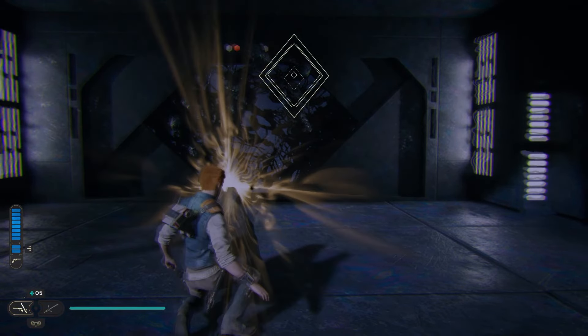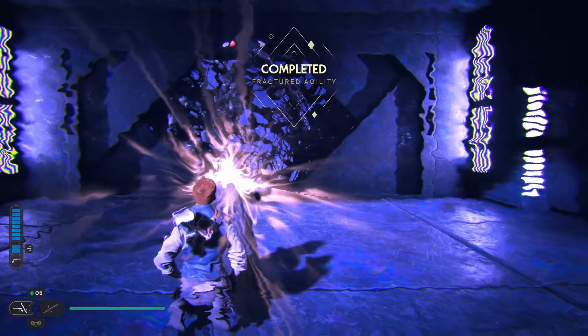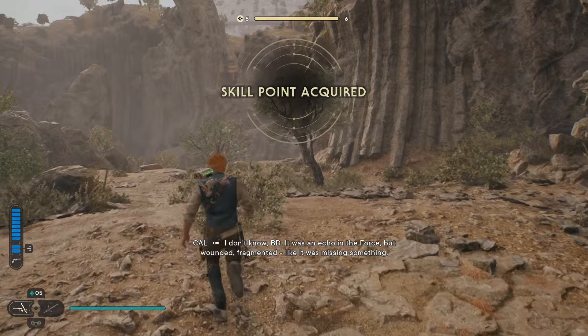And that takes you to the end. Doing that will give you a skill point. So that was how to do Fractured Agility.